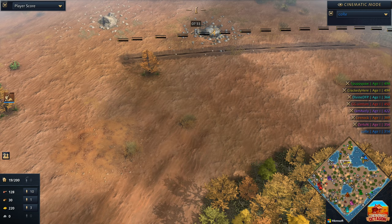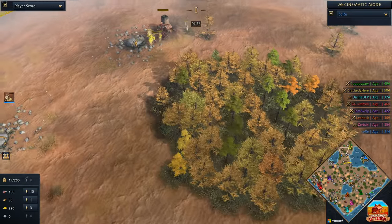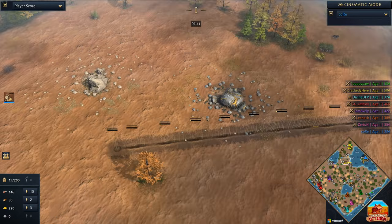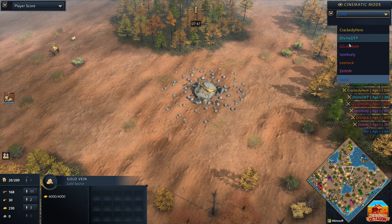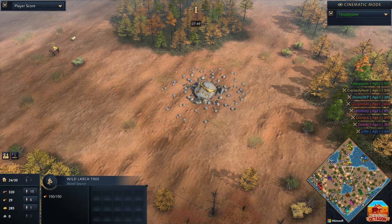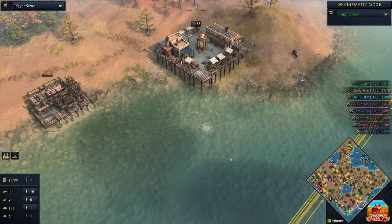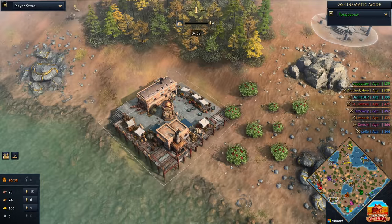As the Holy Roman Empire player, he's not going to have a huge amount of gold trickling into him. In addition to that, he doesn't have a lot of gold on his side — two golds close to him and a third a bit closer towards the center. When it comes to the trading posts, if we take a look at our French player Puppypaw, you can see where those trading posts are — they're all down towards the south: one, two, three.